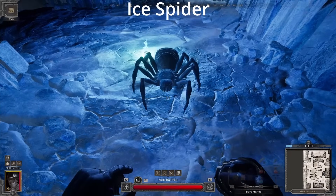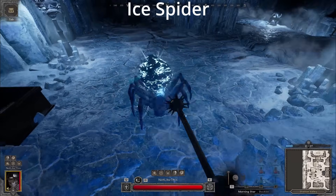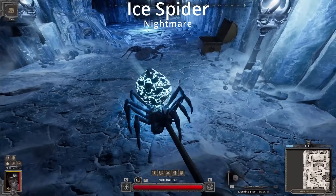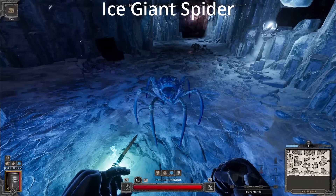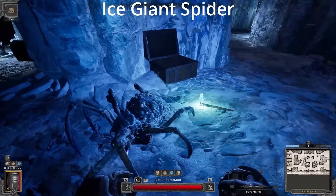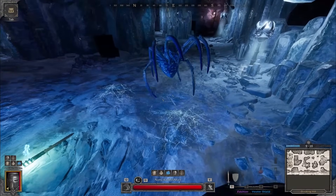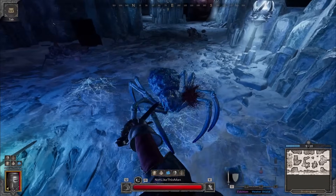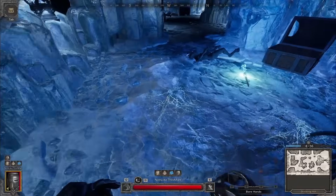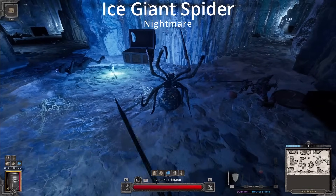The Ice Spider only has one attack and it's a forward stab attack. You can easily backpedal and attack him. Just be careful, because these guys have a habit of exploding when you kill them. If you get hit, you'll be frostbitten and knocked back. There's currently nothing special for the Nightmare version. The Ice Giant Spider has two attacks. The first is a forward stab, much like other spiders, and this attack doesn't have much range, so you can easily just distance yourself. His second attack comes after you've damaged him a bit — he will jump backwards to evade, and then follow that up with a lunging stab attack. Just don't walk forward and get baited when he jumps back. As the spider takes damage and evades by jumping backwards, he will also release a cobweb on the ground, which will remain for quite a while. The Nightmare version has nothing special yet.